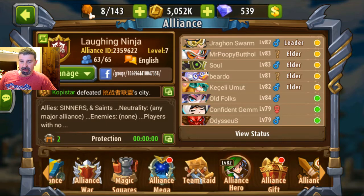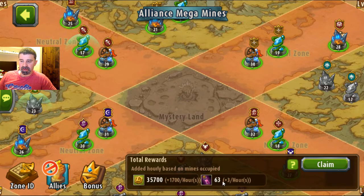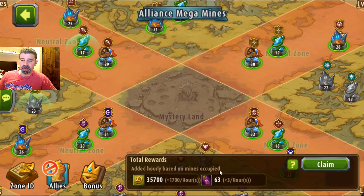If you click on that, you're going to see that there's some cash and some EXP potions there. Every hour it adds to this, and every 24 hours you can collect it. You don't have to grab it every 24 hours — it will add up.